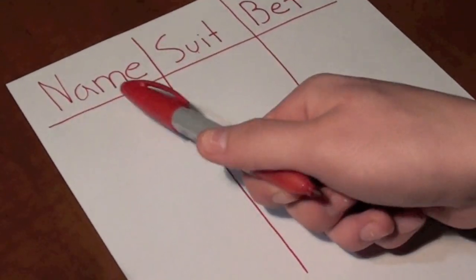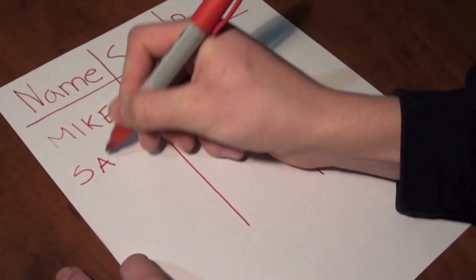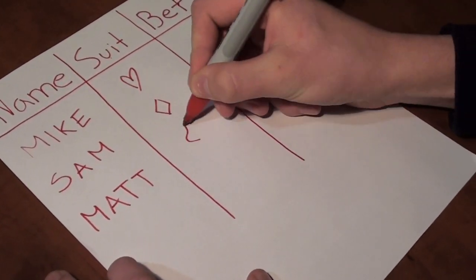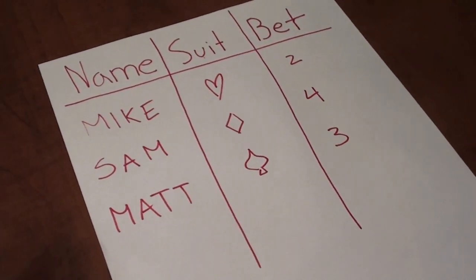Take your piece of paper and divide it into three sections: Name, Suit, and Bet. Under the Name column, write down the names of all the people that are playing. For Suit, write down the suit they choose to win — this can be duplicated. And for Bet, write down the amount of their drink they choose to bet.